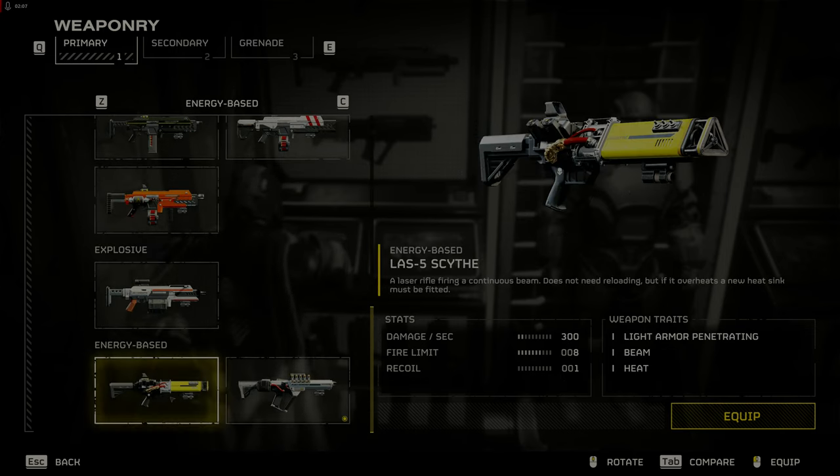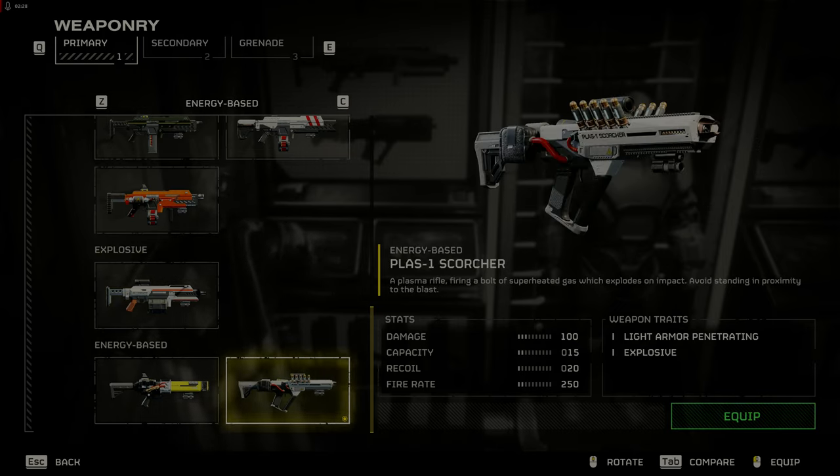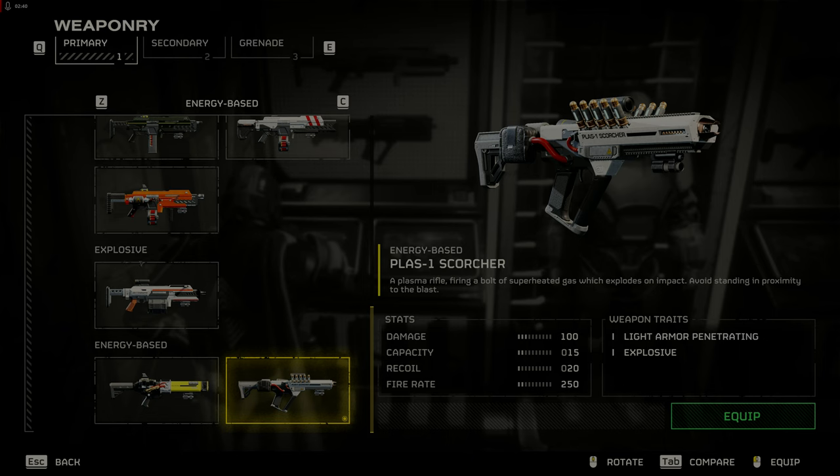The Scythe laser weapon is not very effective against either terminids or automatons, so hard pass. The JAR-5 Dominator should be a good choice, but unfortunately its slow fire rate and aim lag make it less useful than other weapons, and its cost is quite high, so save your medals. The PLAS-1 Scorcher is good against automatons but not so great against terminids and can kill you due to its explosive plasma round being fired very close to the enemy.